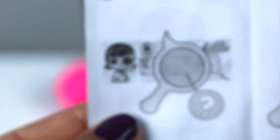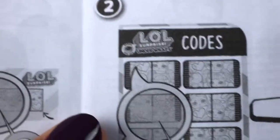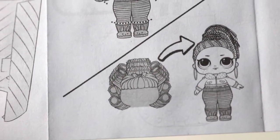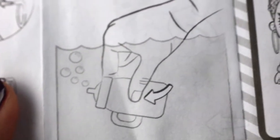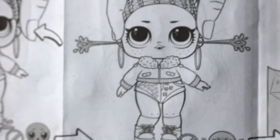So here are the instructions: you find the codes, you open her, and get it out of the capsule. Then you take out the eye and the head to reveal who it is. Then you submerge it in water to see if she cries, spits, pees, or water comes out of the ears, or put her in cold water to see if she color changes.